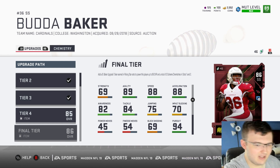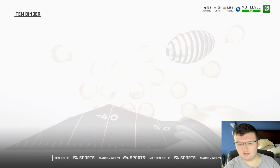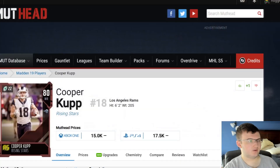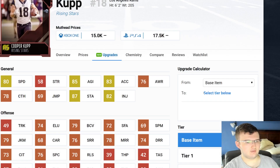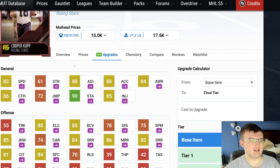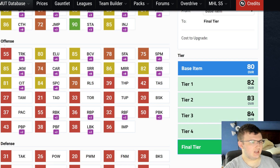Let's go ahead and go to mudhead.com and take a look at these players. Let's start off by looking at Cooper Kupp. Going to upgrades — that's the only way to see this card completely maxed out. You can see right here he has 83 speed, 88 agility, 86 acceleration, 84 awareness, 86 catching, 90 stamina, 85 jumping, and 85 juke moves. So once he catches the ball, he's going to be able to break away and get some extra yards. But 83 speed is going to really hinder his performance.